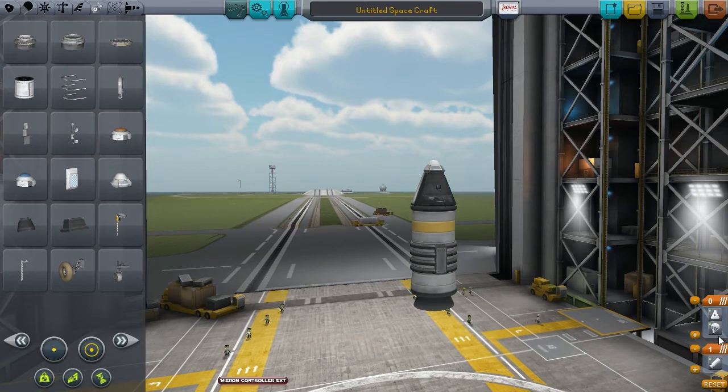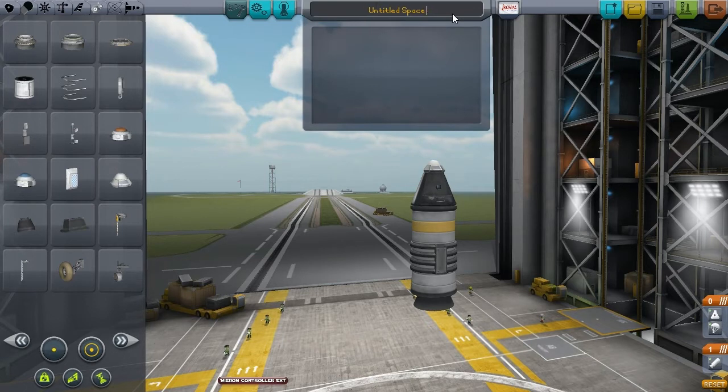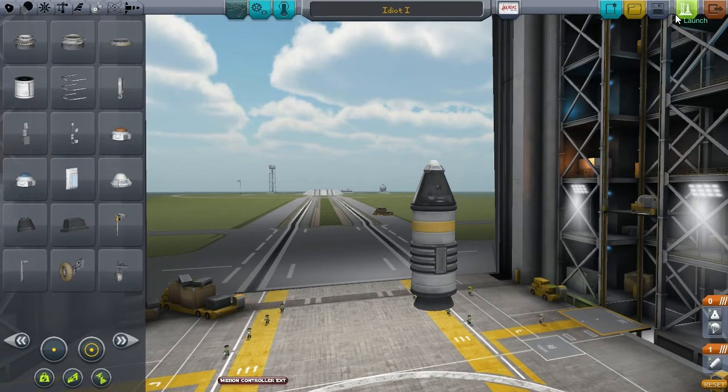All that's left is to give this craft a name. So we call it the Idiot 1. You can give it a description here — "This will go up." Now we save the rocket and go to the launch pad. Click the green button to launch the rocket.